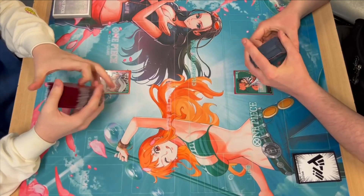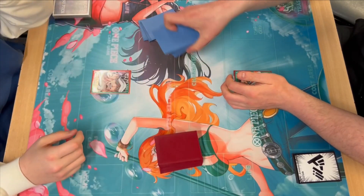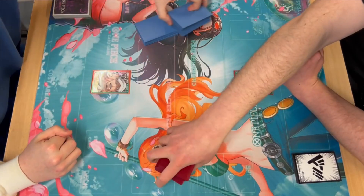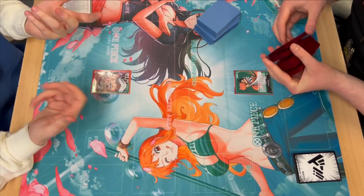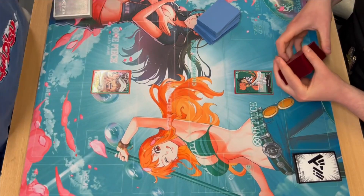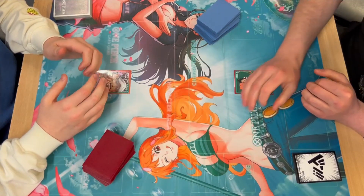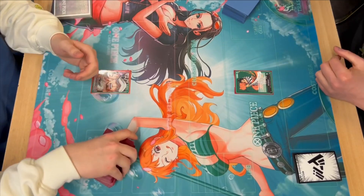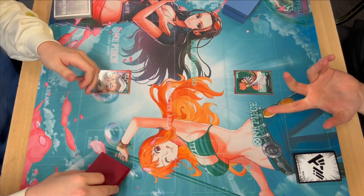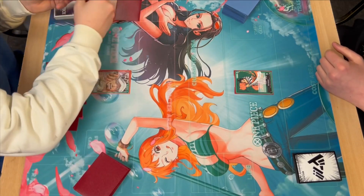Hey folks, it's DCG here and in today's video we've got another versus matchup for OPO2. We have myself playing Law on the left and Joe playing Kinemon on the right. This is a pretty interesting matchup because they're both effectively tier 1 decks. A lot of TLs still put Law in tier 1.5 because it's got quite a high ceiling so it can be easy to mess up. Kinemon is just stably good — very, very strong.